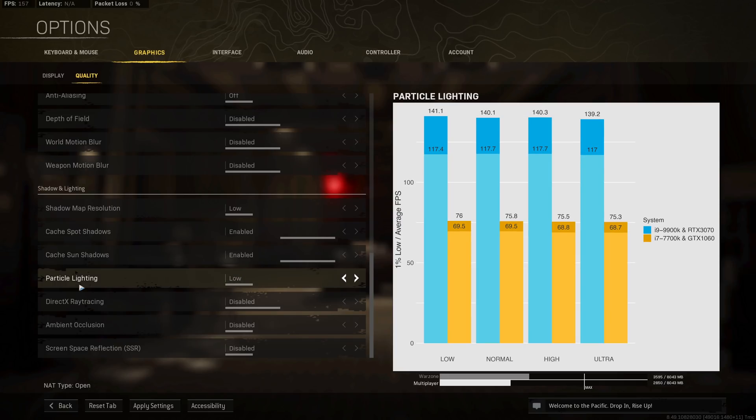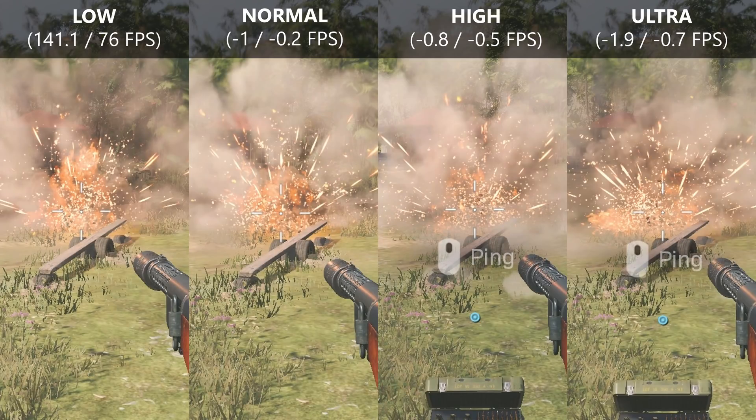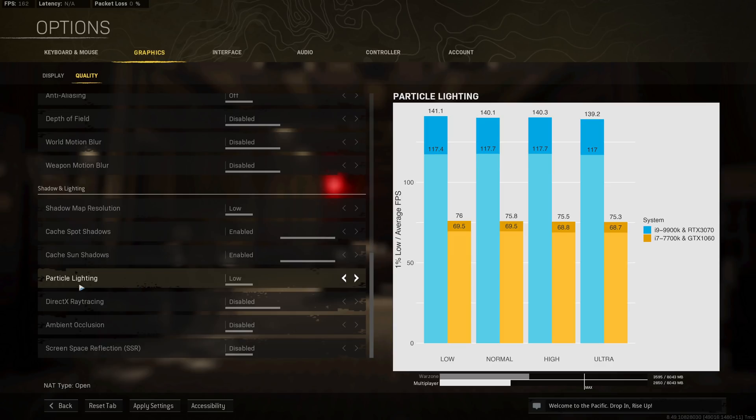Particle lighting has always been a bit of a weird option to me. With the ultra option there's a slight performance drop, but nothing earth-shattering. When comparing visuals — for instance, a Semtex explosion — I can't really tell the difference between ultra and low. Since there's no real gain in visual fidelity, just stick particle lighting to low.